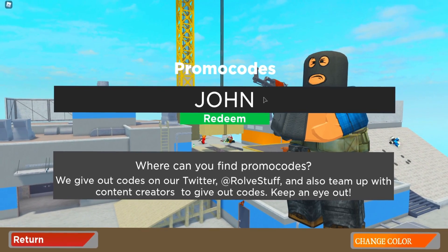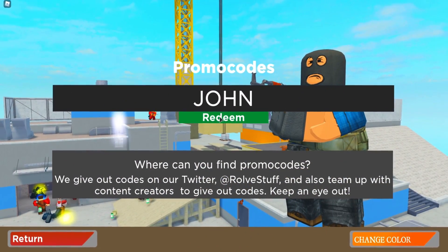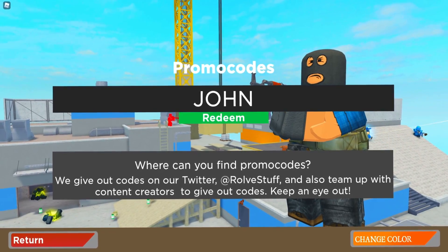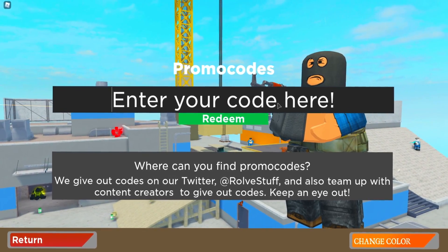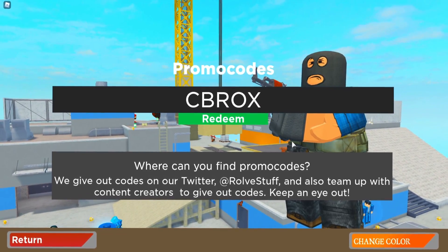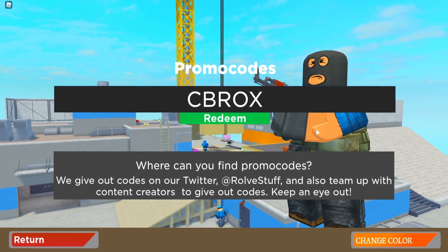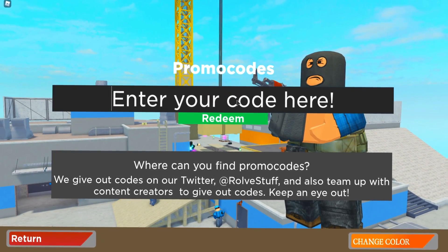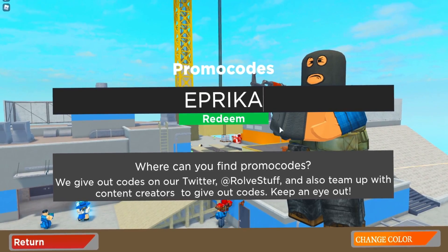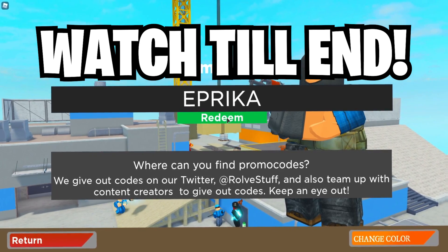The next code is 'john' - I'm pretty sure they will release some Halloween codes eventually on Arsenal, we just have to wait. Subscribe with notifications on because we're going to update you on the newest Halloween codes. Redeem 'john' right now - it's still working. Then we got code 'cb rocks' - redeem that one too. As you can see, 'cb rocks' will give you a Phoenix skin, which is pretty nice. After that we got code 'aprica' which gives you an Aprica announcer.